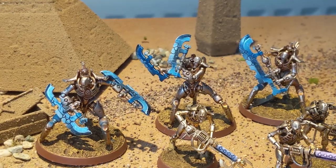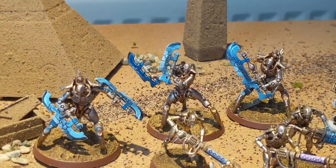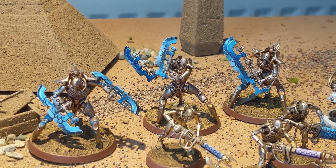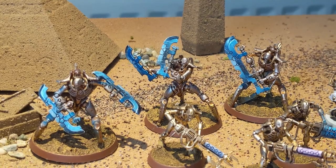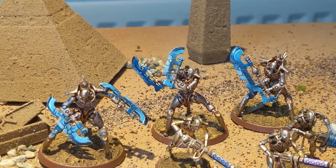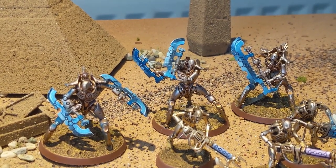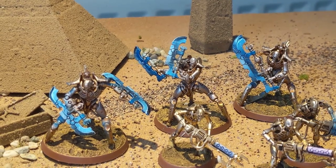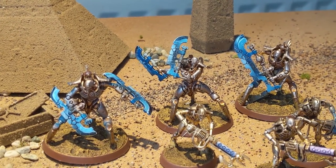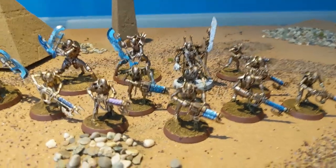These are Scopex Destroyers — absolutely lethal in close combat. They have an eight-inch move, which increases near the Overlord, and a base of three attacks each with those big weapons. The Reap Blade does three damage every time it gets through, and you can reroll hit rolls of one — a rule called Hardwired for Destruction. These guys are just going to scurry up the field and probably kill whatever they hit.